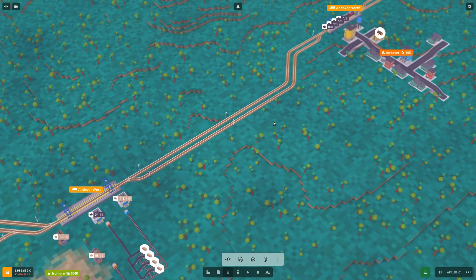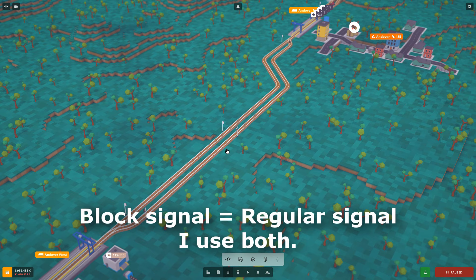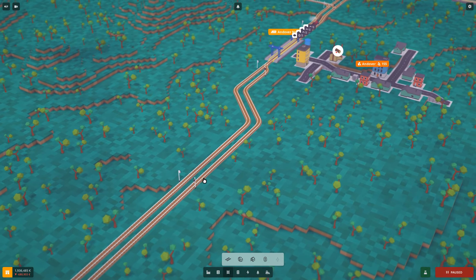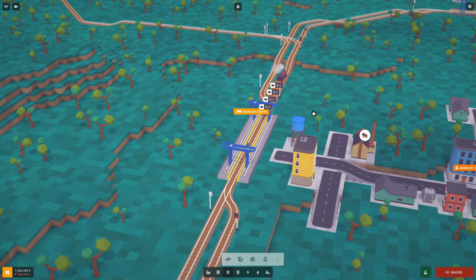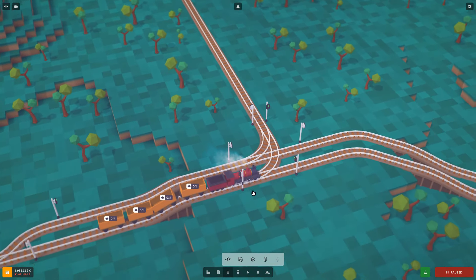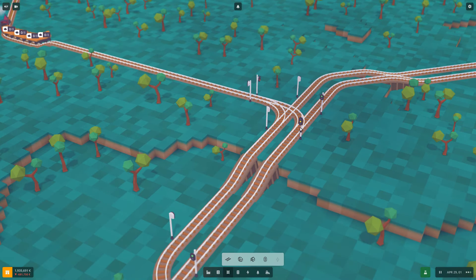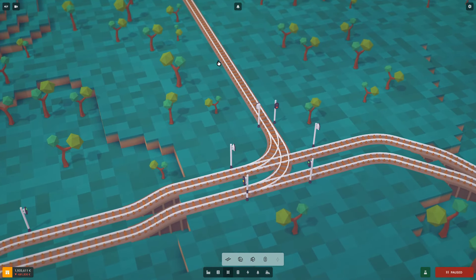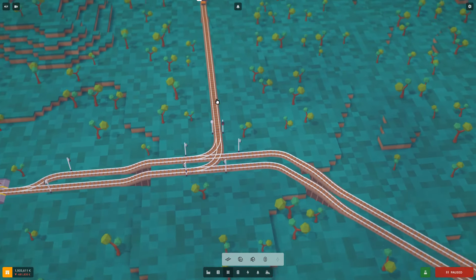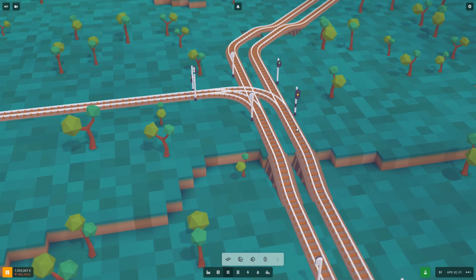Use pre-signals when you exit a place and have a choice to go right or left where you might cross and block other trains. Block signals alone will take you quite far. Along long distances I placed one more block signal in the center so you can have two trains queued up more tightly. This coal train wants to go left, and the pre-signal stays yellow because the other path is a one-track two-way section — no train is allowed to enter until it has exited.